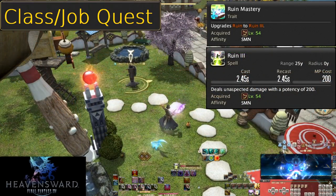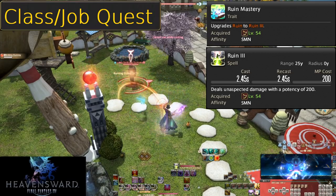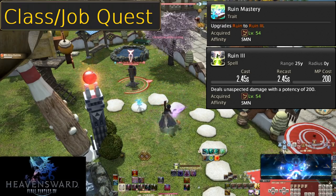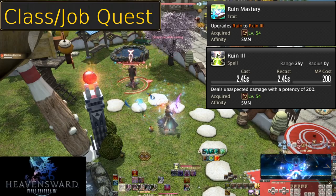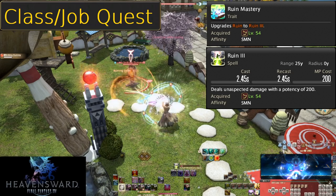Level 54, Ruin Mastery and Ruin 3. The trait Ruin Mastery upgrades Ruin to Ruin 3 — a small 20 potency increase on Ruin 1, but it adds up and makes the loss from Ruin 2 a lot bigger. In exchange for that instant cast on Ruin 2, you now have to give up 40 potency instead, so be ready to commit to Ruin 3 spam as much as you can.